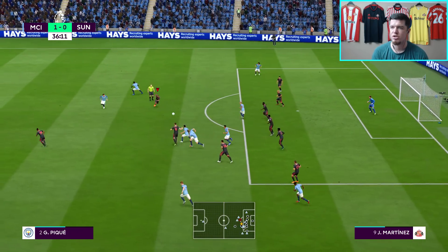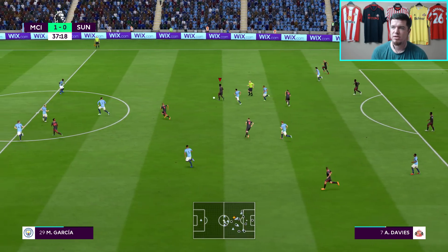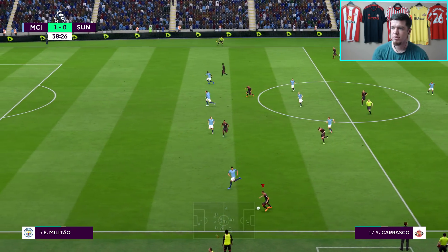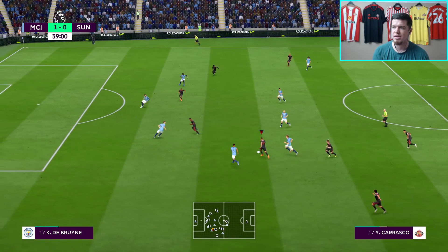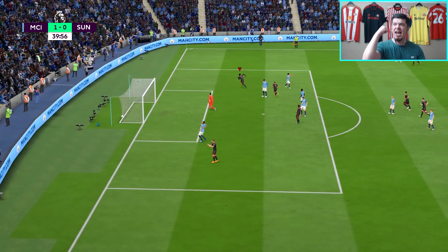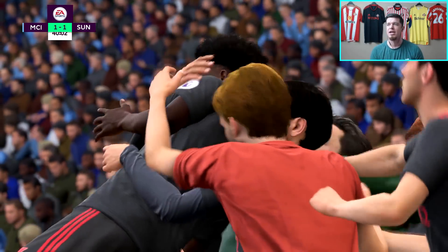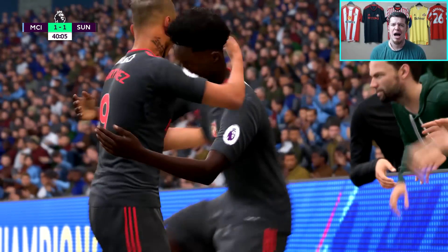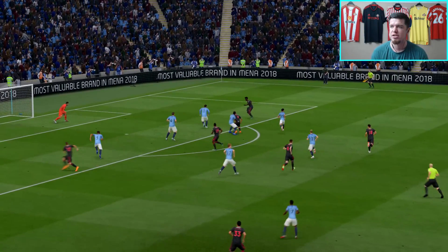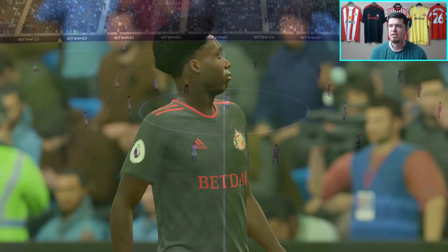Davies gets it wide. Carrasco plays it on. Davies again — first time — it's in! 1-1, brilliantly worked! Counter-attack after counter-attack for both sides and it falls for Davies who absolutely buries it. Carrasco to Dennis, on to Martinez — he flicks it on before Alba can get there. Davies, first-time finish, rifles it and gets his second Premier League goal of the season!